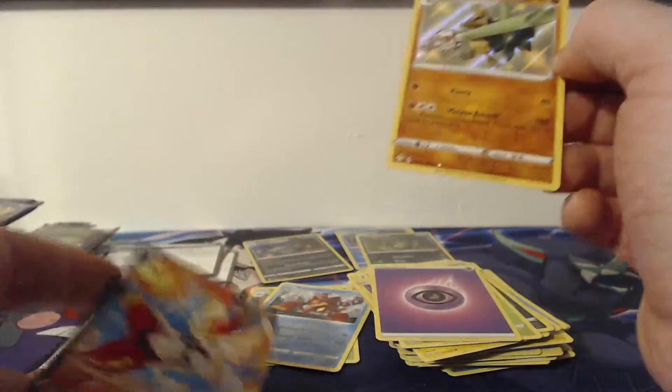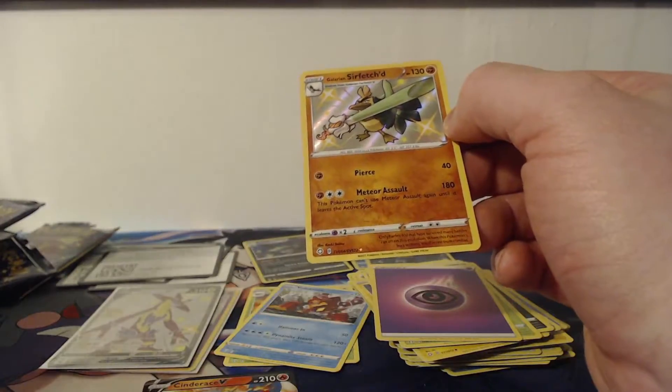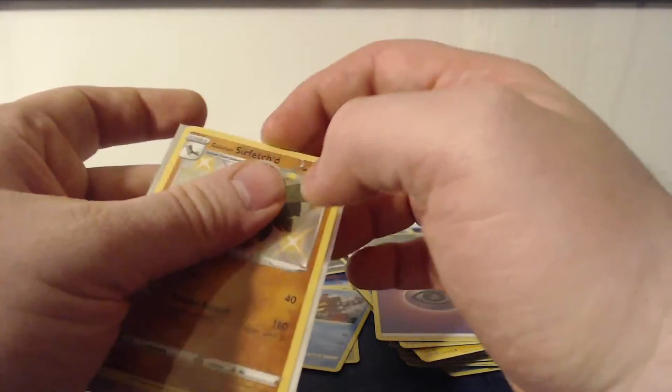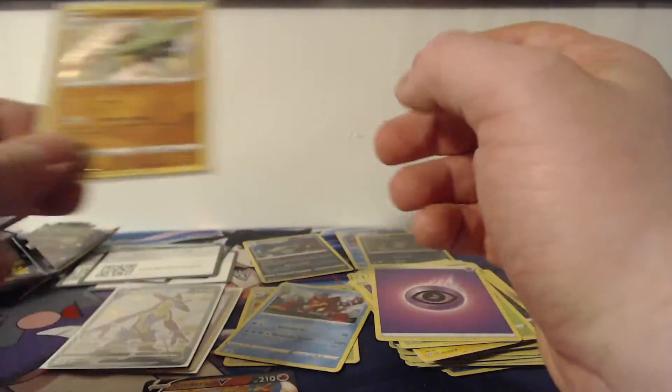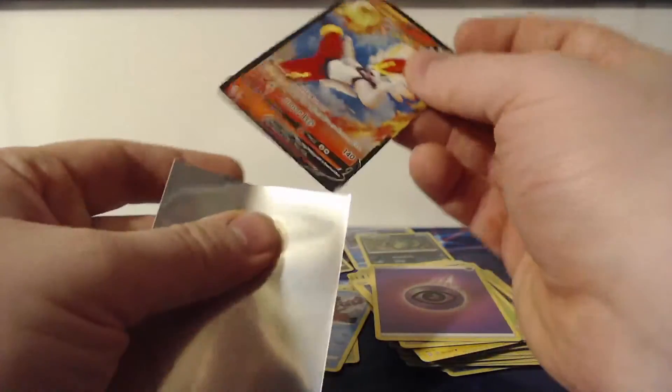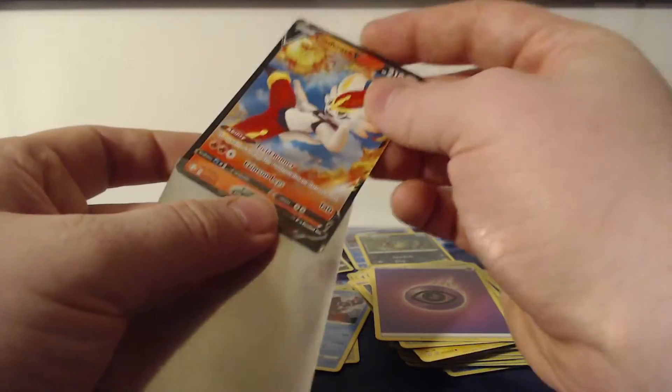A Galarian Sirfetch'd, a Cinderace, and there's the energy card. Not too bad at all. We will sleeve up this Galarian Sirfetch'd — this might be my first duplicate of the shiny vault — and we will also sleeve up this Cinderace.